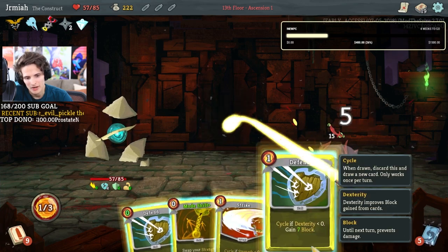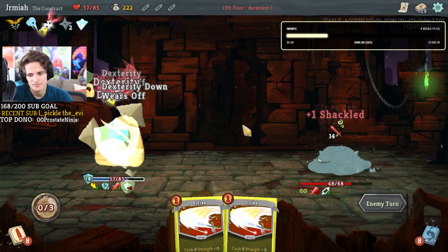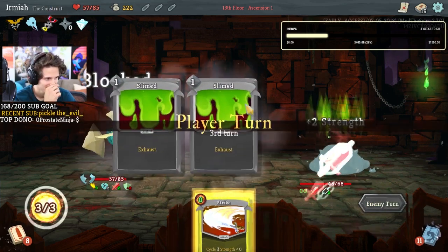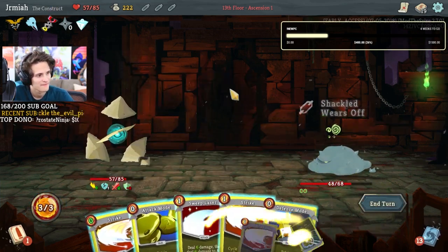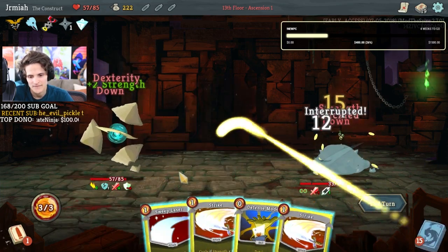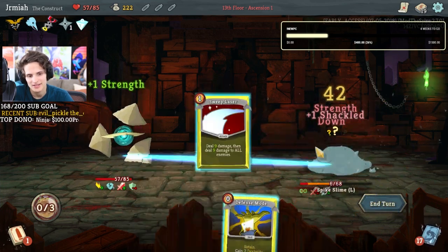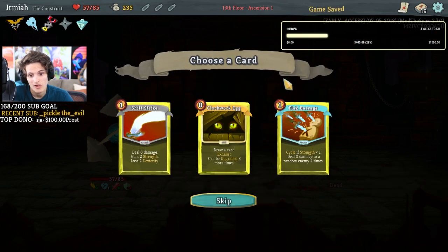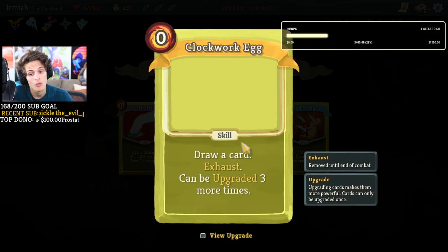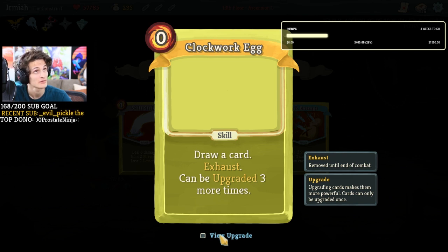Power up, defend, defend, mode shift — nice. It was worth it 100%. Sweeping laser is nutty! Did I not just say what we really need to do now is get the egg, so the eggs give us all the upgrades, and from there we can just start mega upgrading everything?